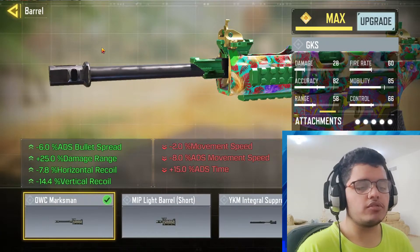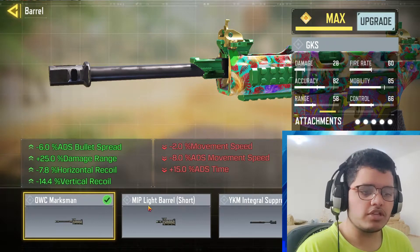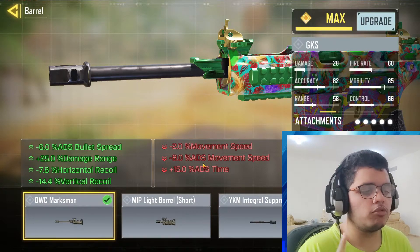Then I use the barrel — I always use the OWC Marksman. The bullet spread is less, damage range is increased by 25%. The horizontal and vertical recoil is also reduced. The disadvantage is the movement speed.